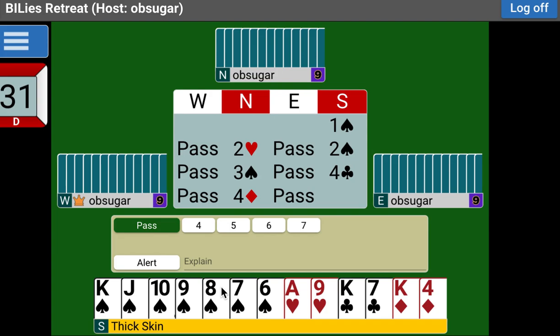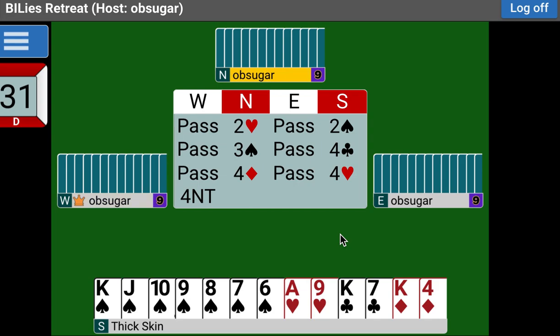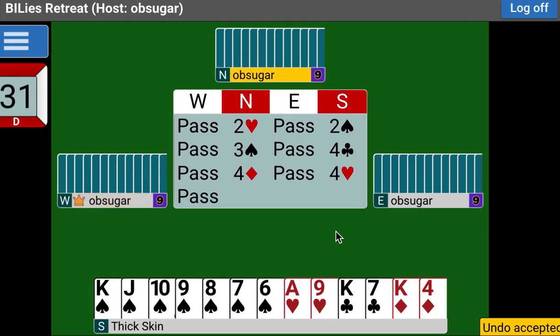Nick is going straight to four no-trump. Leslie is going to show the ace of hearts and leave it up to her partner. Carol doesn't want to try for slam — she's probably a reasonable matchpoints player and knows that slams don't score that well at club games anyway. Let's try four hearts and see. And now if partner bids four spades, there's nothing to stop you from still looking for slam. And now he's thrilled — he goes to four no-trump.